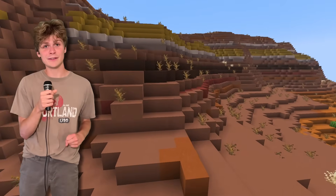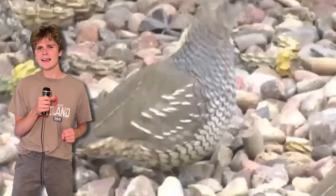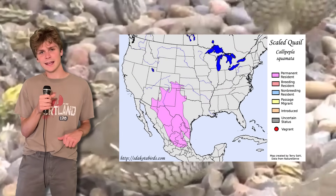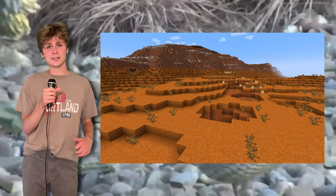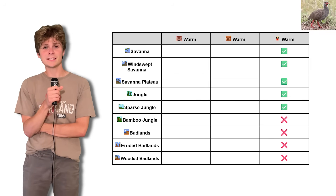But I found another great stand-in for the badlands biome. Introducing the scaled quail, nicknamed the cotton-top quail. If you ask me, it actually kind of looks like the warm variant chicken. This guy is native to the southwestern United States and loves grasslands, shrub steppes, and deserts. And that aligns perfectly with the dry, open conditions we see in the badlands in Minecraft. Overall, I'd say the red-necked spurfowl is a pretty solid match for the warm chicken variant.